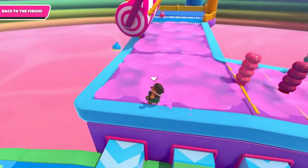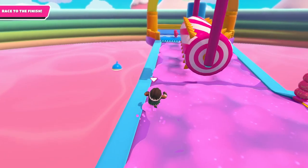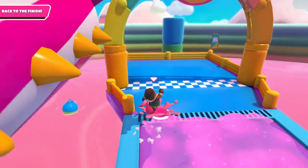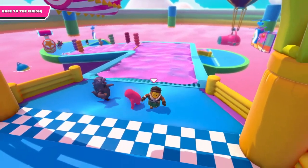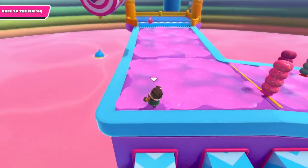And lastly, we have the most recently added variation: thick bonkers. My preferred method of getting past is starting in the bottom left corner, and then even before thick bonkers has passed, start running to gain some momentum. Diving right at the end can help with two things: both giving you a small extra speed boost, but also making sure that you lie flat on the ground when thick bonkers comes back around.